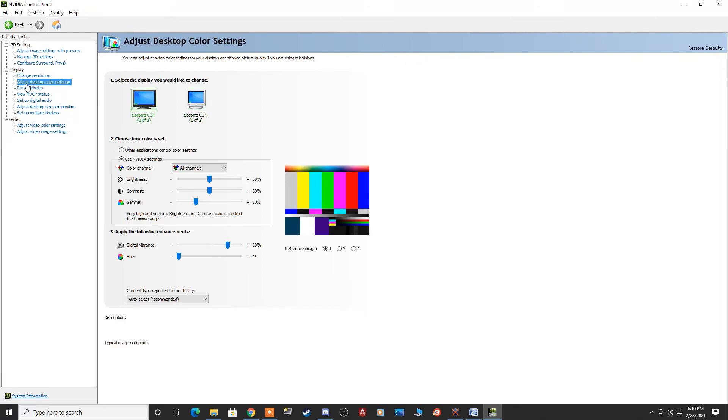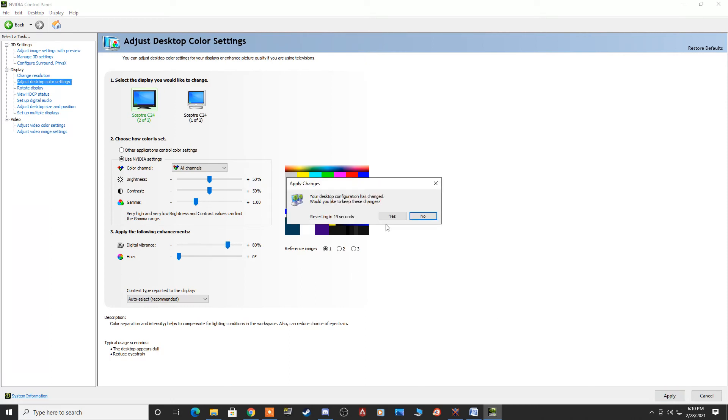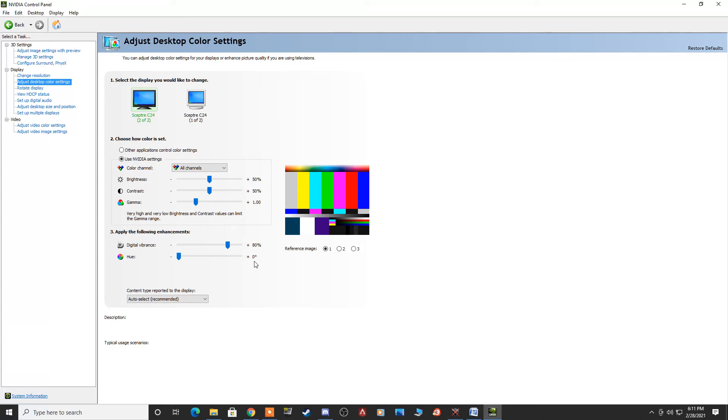Once that's done, go to Adjust Desktop Color Settings. For each monitor, select Use NVIDIA Settings and click Apply. A bonus tip: the Digital Vibrance slider lets you make things darker or brighter. I like to keep mine around 80% — that's personal preference to make things in-game really pop and look amazing. Playing with this setting will not affect your PC's performance, so find the setting that's right for you.